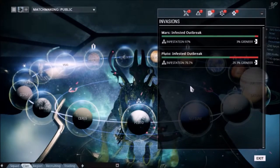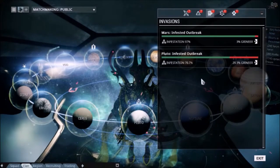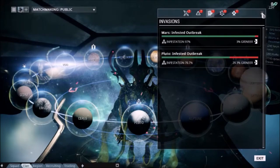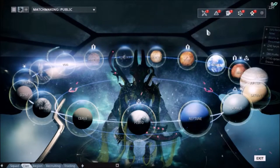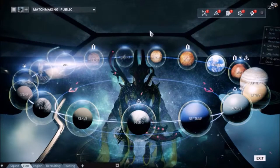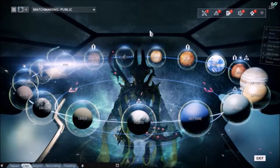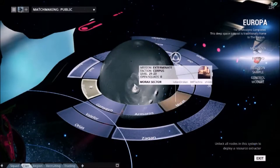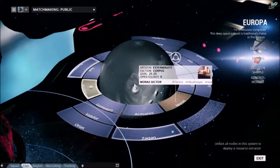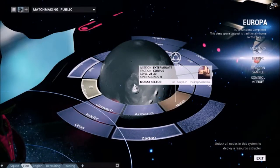Depending on which side you fight for three times determines what the pay will be. Invasion missions are very simple — they're much like exterminate missions in that you're working with one of the factions to eliminate all remaining enemy faction on that node. Now that we have a better understanding of how to read the star chart and what the different symbols mean, let's take a look at the individual mission nodes.